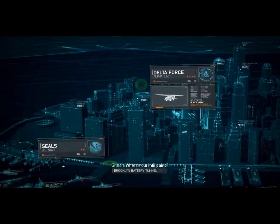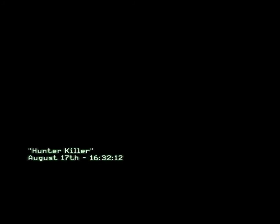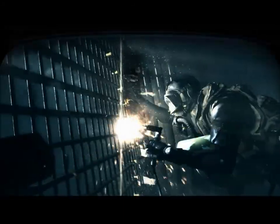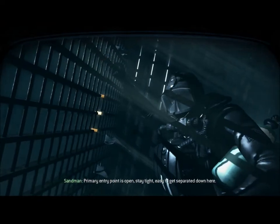The Russian command vessel is an Oscar II submarine carrying enough cruise missiles to level the eastern seaboard. We need to strike fast before they can launch a counterattack. What's the mission? Infiltrate the vessel, take over the bridge, then turn their weapons against their own fleet. Link up with the SEALs and get it done. Good luck. Get up, boys. Where's our infill point? Brooklyn Battery Tunnel. I thought it collapsed. It did. In position. STV Team 4, this is Metal Zero One. Radio checking the blind. Over. Roger Zero One, we have you 5x5. Phase line echo secure. We have execute authority. We're one minute out. Copy that. Just don't start the party without us. Almost through. Primary entry point is open. Stay tight — easy to get separated down here.